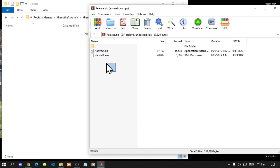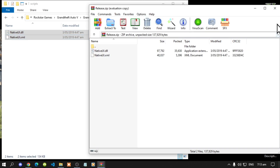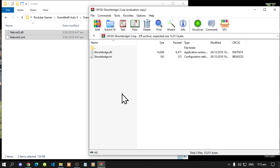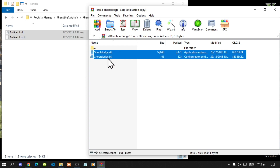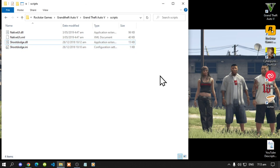Select both files and drag them inside your scripts folder, then exit out of the extract folder. Now open up your Shoot Dodge extract folder, then drag both files inside your scripts folder and exit out of the extract folder. We will be coming back inside this folder so I can show you proof — we will need to change a few things in here.